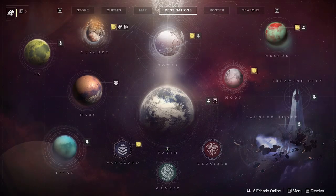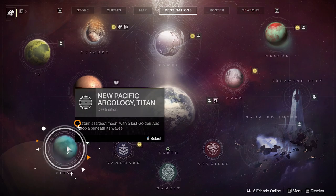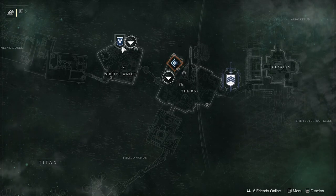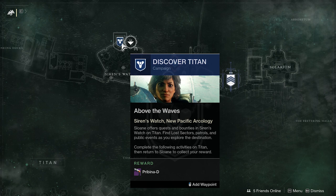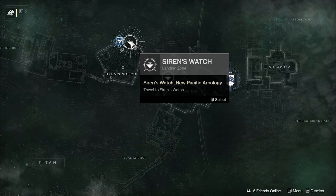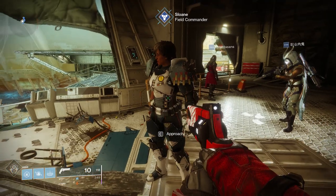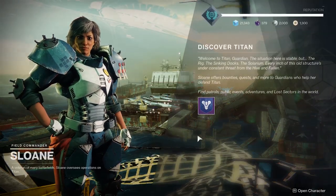As a new player you'll want to always do a discover quest before doing any other activities on a planet. For example, if we go over to Titan you'll see that we have a Discover Titan quest, which means we've not done anything on this world yet. You'll want to complete this because it unlocks other kinds of activities on the planet. You can do that by going to the local landing zone and starting there. As soon as you arrive you'll want to speak to the person who has your discover quest.